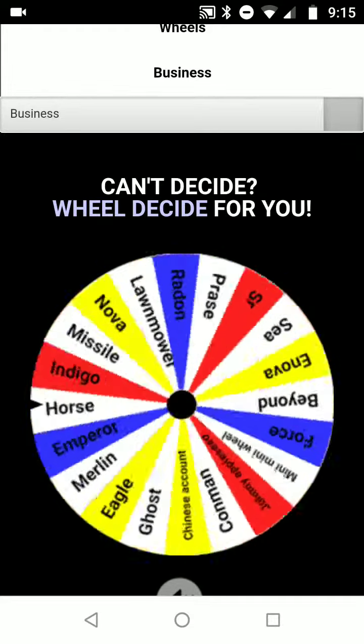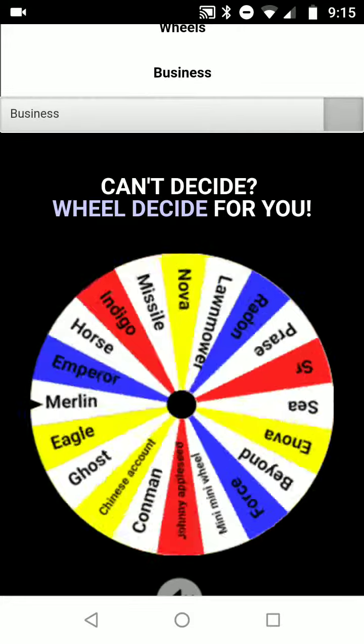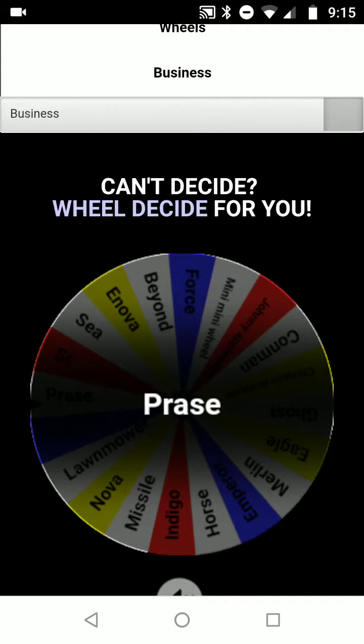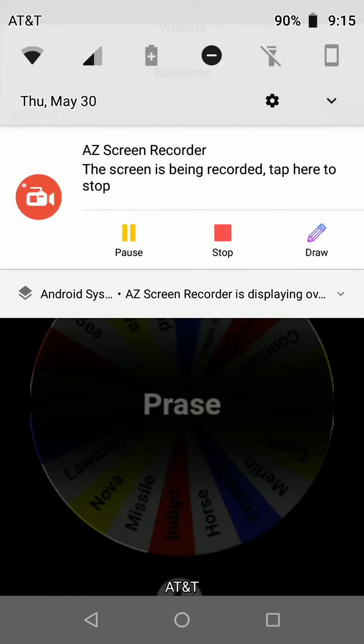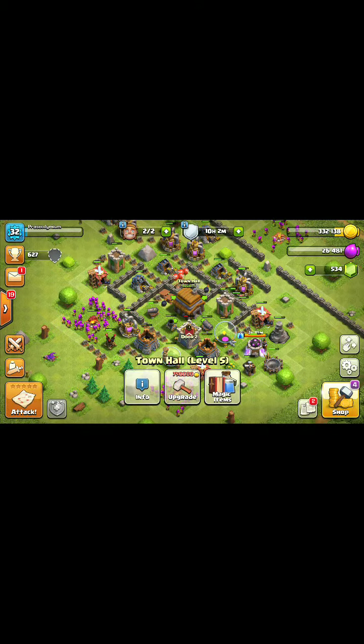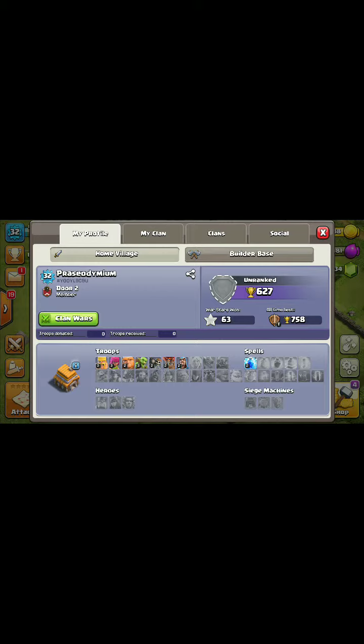I'm going to stop now. I really don't want Eagle. Okay, I don't know why on earth I got this account. This is the Town Hall 5, level 32, with 63 war stars. That's Prazeodymium.